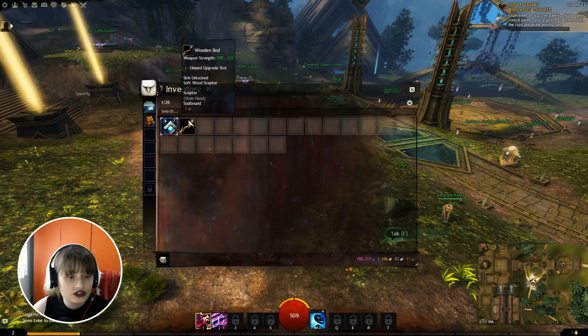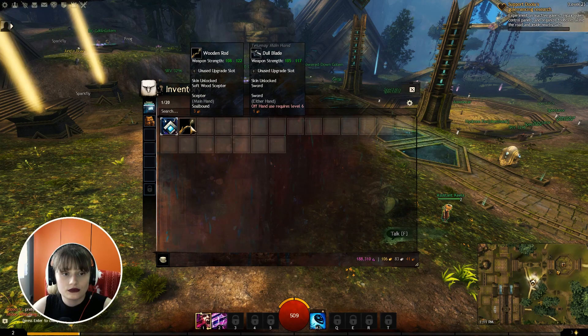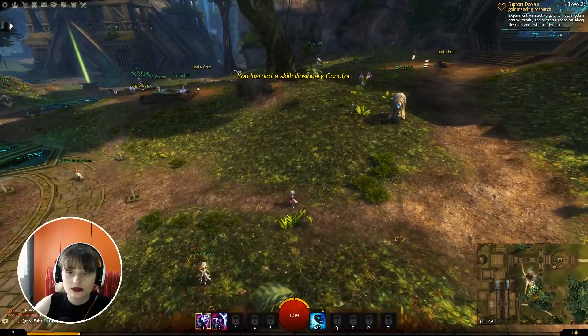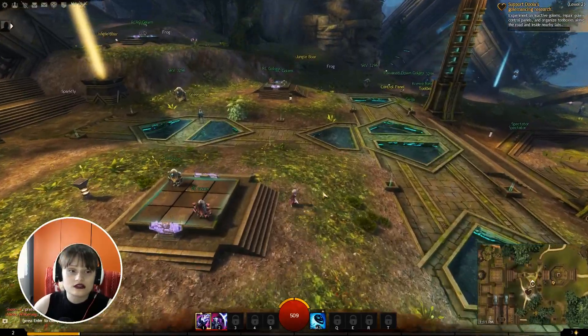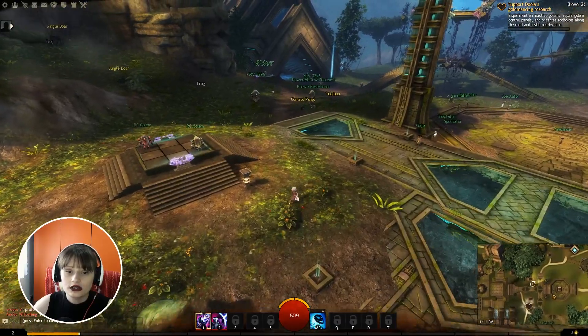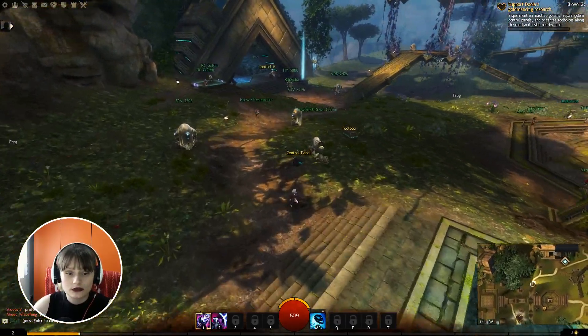Our inventory is very sparse right now. The heart task says: experiment on inactive golems, repair golem, and use control panels. There are inactive golems, control panels, toolboxes, and stuff like that. Power down golem — amazing. Let's activate. I just usually click on the first thing I find, and if I have to attack I will attack.